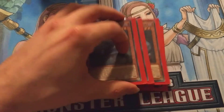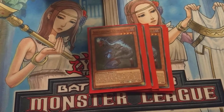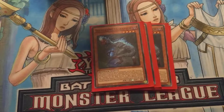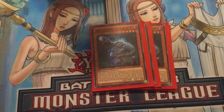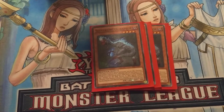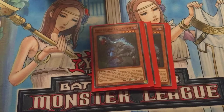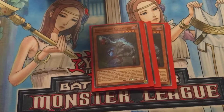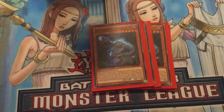Next in the deck we play Triple Soul Eating Overraptor. He's basically the main searcher of the deck. His effect says that when he's normal or special summoned, you can target one dino in the deck and either add it to hand or send it to the grave. He has an additional effect where you target a level 4 or lower dino monster on the field, destroy it, and then you get to special summon a dino from your graveyard in defense position. But mainly he's just a search card.